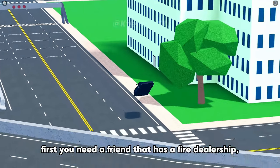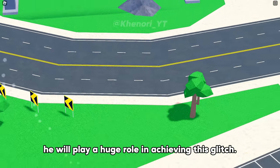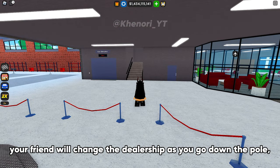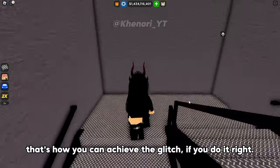First, you need a friend that has a fire dealership. He will play a huge role in achieving this glitch. Your friend will change the dealership as you go down the pole. That's how you can achieve the glitch, if you do it right.